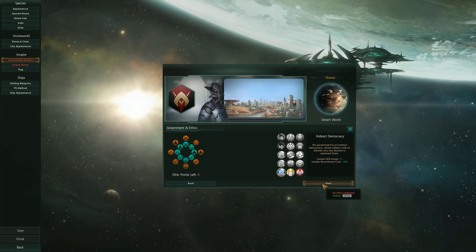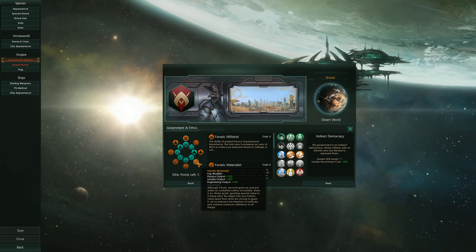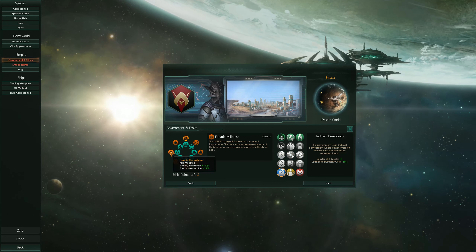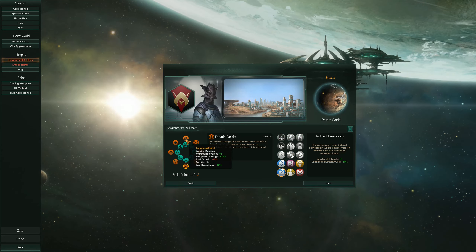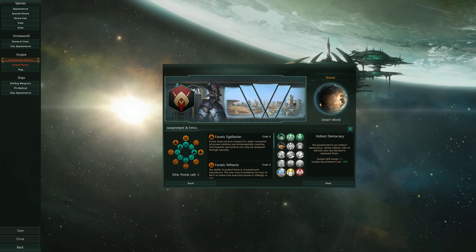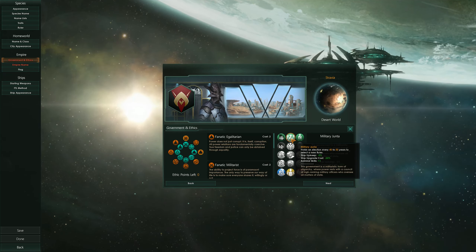We're going to go with Reptilian — we want to keep things to a theme, after all. We are going to be a war-style race, Fanatic Militarists, and Fundamental Materialist. We're going to be a money-grubbing military empire and we'll go with Military Junta — Ship Upkeep cost down, Ship Upgrade cost down, Admiral Skills plus one.